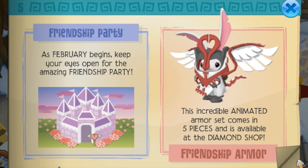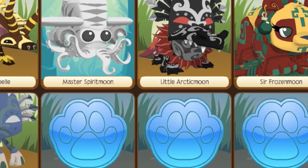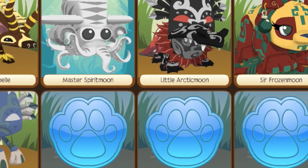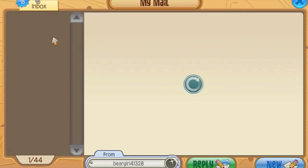We have the friendship party as usual, and friendship armor, and the best pet snow leopard. Also, HHQ added four new animal slots, which is really cool, and we have a jammagram update, which is really exciting.